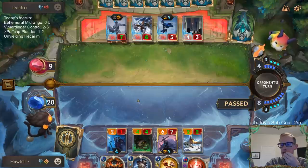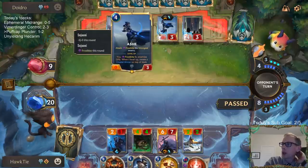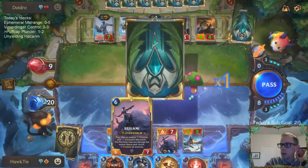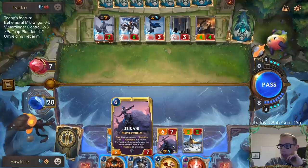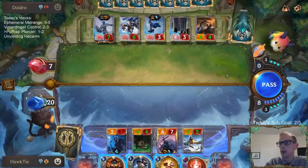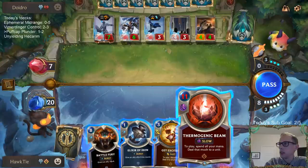These puff caps are pretty good. That's what I was kind of thinking — that's why I didn't get Excited the Ash, because I was really worried that if I tried to get Excited into Ash and they had an Elixir of Iron, that would be really bad. I was thinking maybe I could draw a Puff Cap, level up my Sejuani, and get Excited to Frostbite all their stuff.